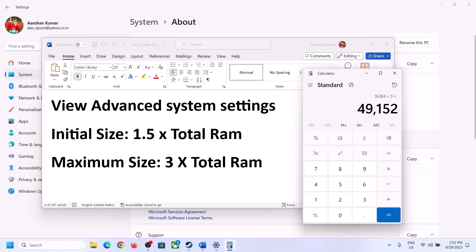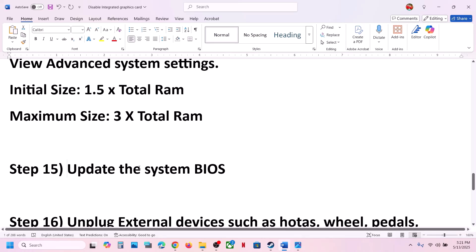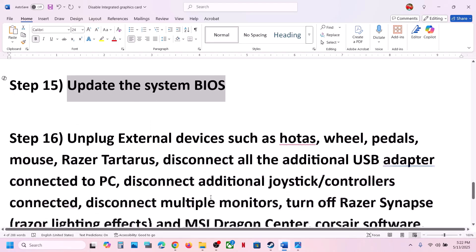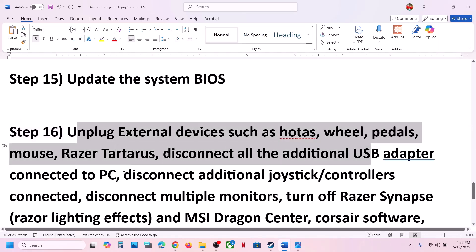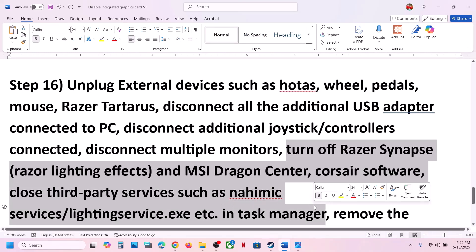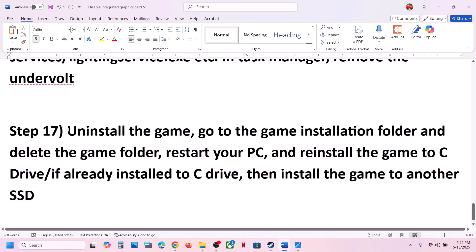The next step is to update the system BIOS. Go to your system manufacturer's website, select your model number, and update the BIOS. For laptops, make sure the battery is above 10% and the AC adapter is connected. After the BIOS update, log into the computer and launch the game. Also unplug all external devices — steering wheels, pedals, USB adapters, extra controllers, and multiple monitors — then try launching the game on a single monitor.